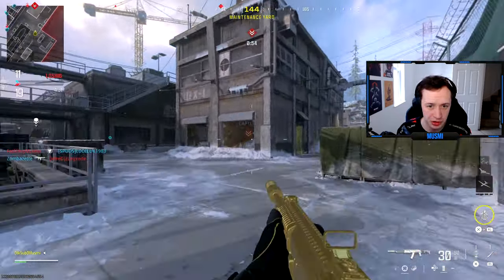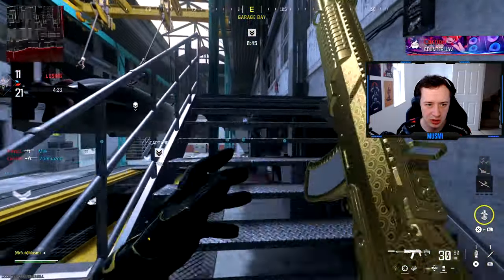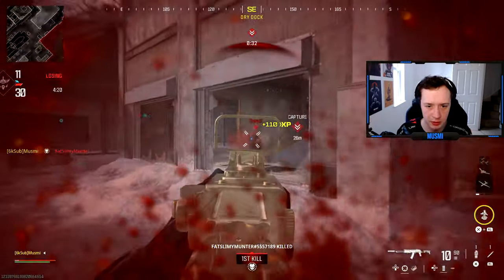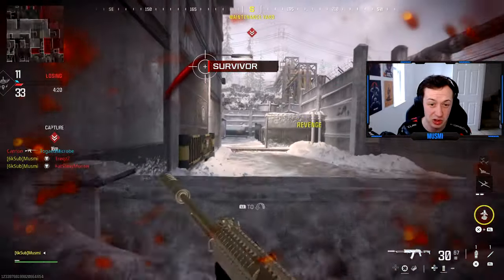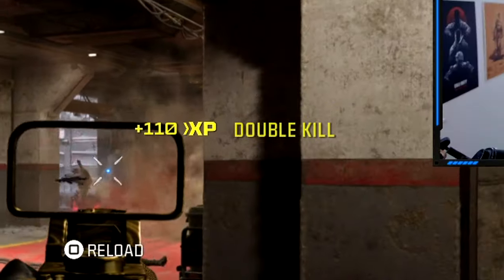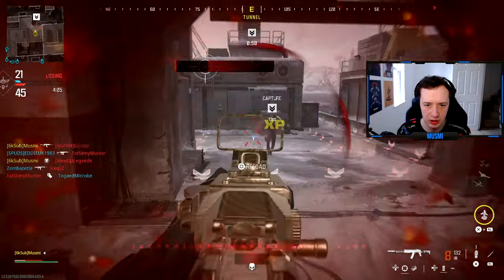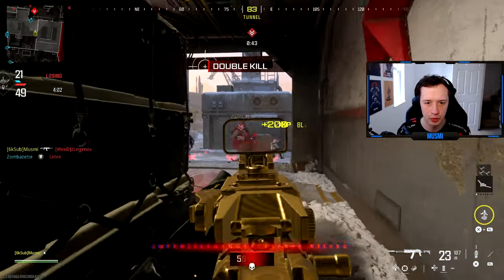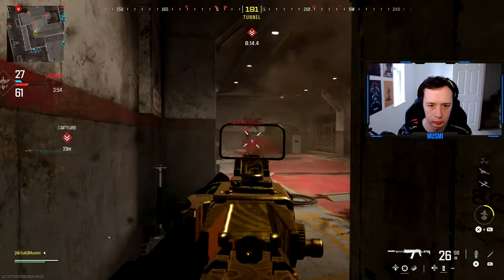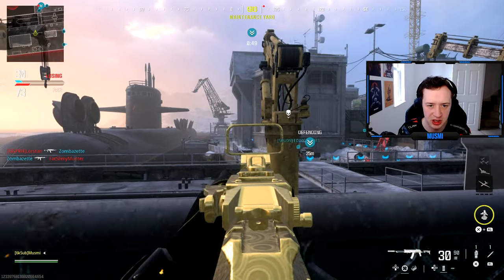It'd be good to know if a triple kill counts as two progresses, but I'm pretty sure it won't. Getting into enemy lines — looking for shots on two people. Double kill! That's one out of 25. Running low on ammo — might put a bigger magazine on. Another double kill, another progress. Going for more doubles near the hardpoint.